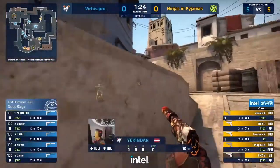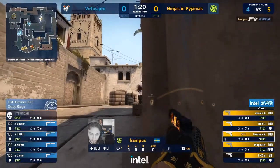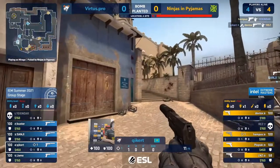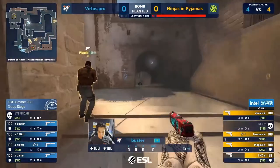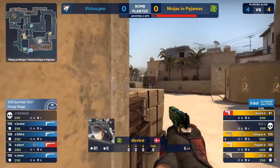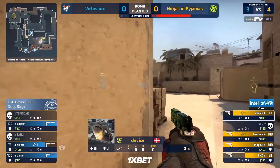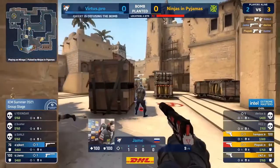IP steamroll into the A bombsite as VP were set to play retake. Hampus waits for mid aggression — that's a free kill out of that position. With the bomb planted, the lack of a kit starts to matter to VP. They've got to be fast in the retake, three out through CT and into the open. Device has the information that they're in the site and he's tapping players out.